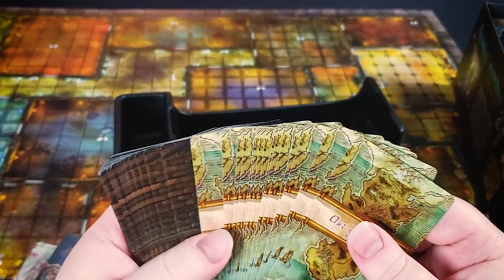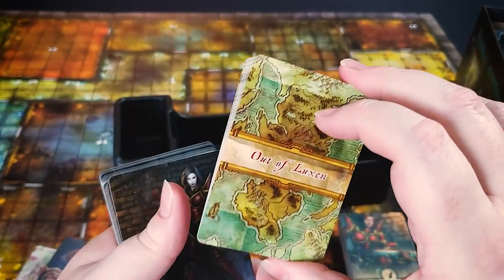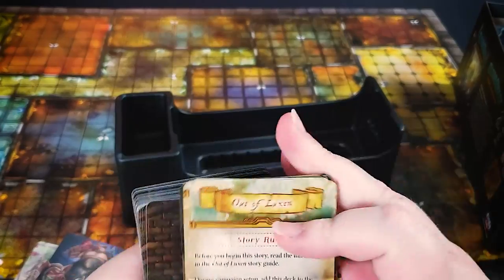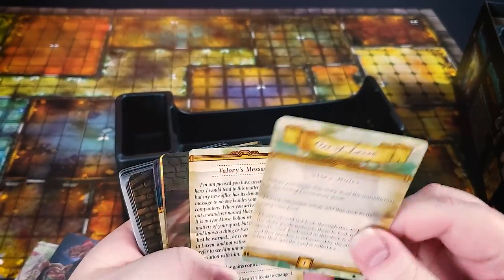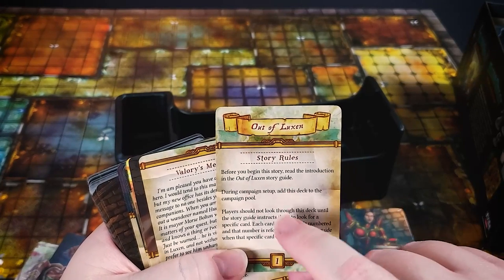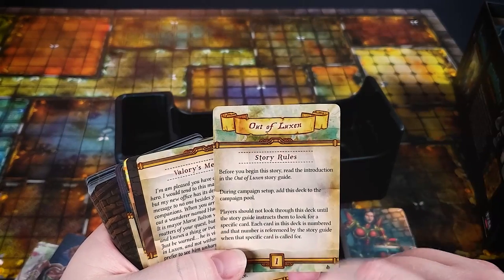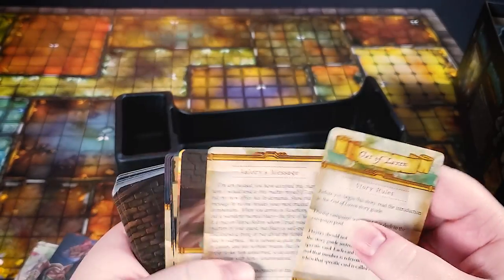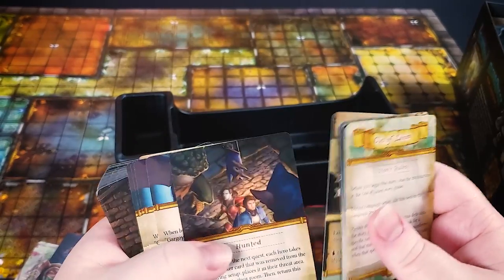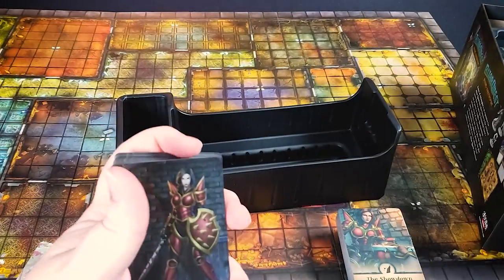Here are quest cards. When you choose a quest — say 'Out of Luxon' — you'll have the whole quest deck. Whenever it tells you to draw a quest card, you draw one and resolve different things. Here's the rule card that gets put out to tell you how you win. It says players should not look through this deck, but we're going to break that rule for the sake of the video. There's some cool looking stuff in there.